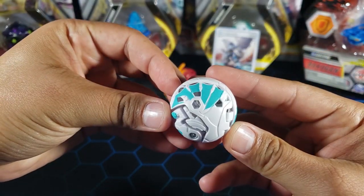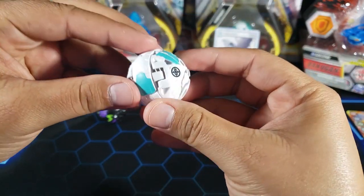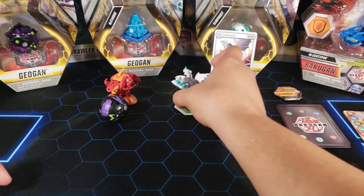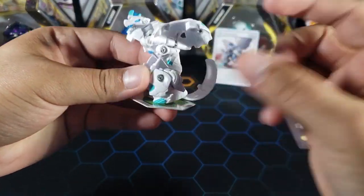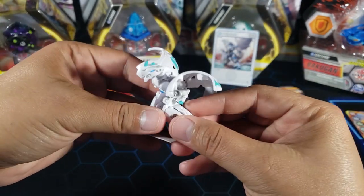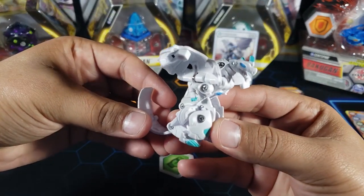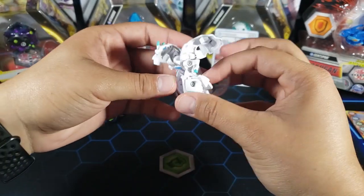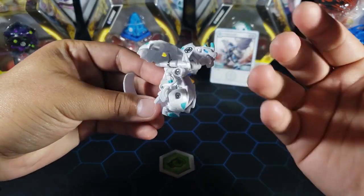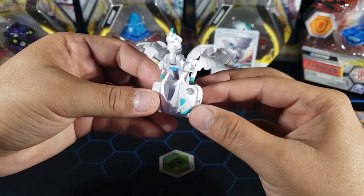Here is the Dragonoid — you can tell we have the wings right here, very nice. Let's roll it onto a core and see if we can open it up. Three, two, one — there we go, very nice. I already have two Dragonoids — a Darkus and an Arus — and now I have the Chaos, so I'm basically collecting all the Dragonoids. I think they're doing a better job with these than the last ones; they look a lot better, very complex and big.